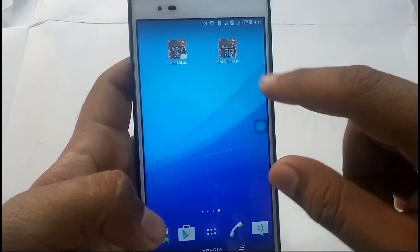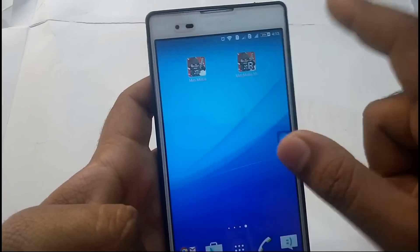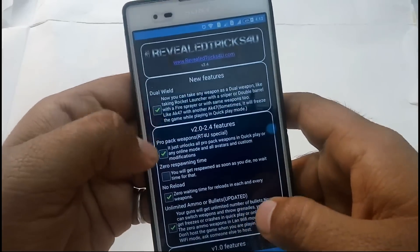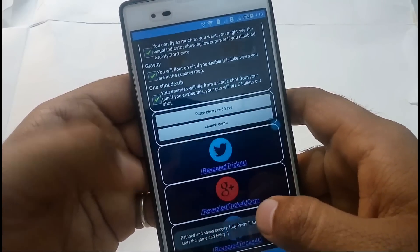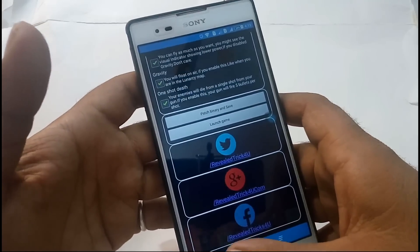So now let me give you the steps. First step: install both applications — I will give you a link for both applications. Then you have to open the mod app and tick what you want, such as zero response time. Then you have to patch the binary and save.